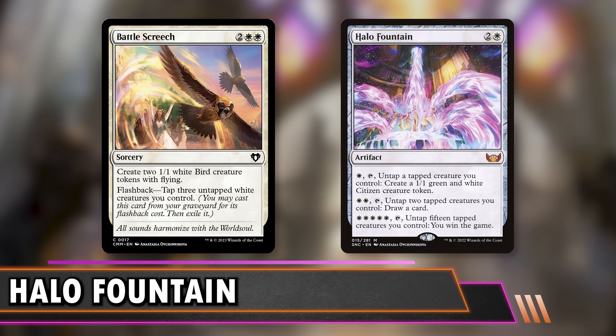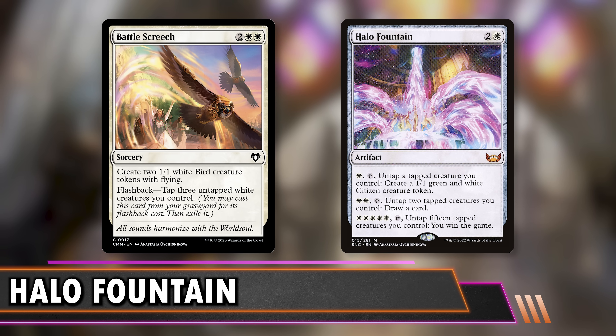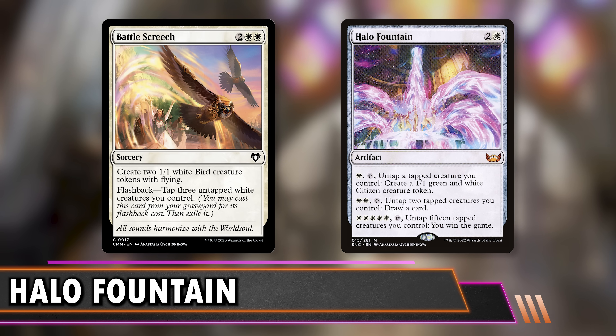You know there's always one deck running around that's just Token City — they just have 10 billion creatures. You're going to be targeting that person. This is the card if you're getting sick of Overruns and Moonshaker Cavalry to end the game. This is like, no, if I just go wide enough, you don't have to do math — I just win. All I have to do is count to 15. Battle Screech is also a way to make creatures because it taps some of your creatures, and you can make more creatures, and the tapping actually can pay into the flashback cost. It's four mana and you tap one other creature after you play it to get four flyers, but some of your creatures are now tapped, so that means you can activate Halo Fountain to either give you another token if you're close to 15, or draw cards to find ways to make more tokens.